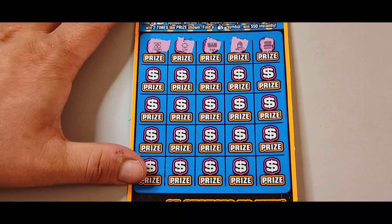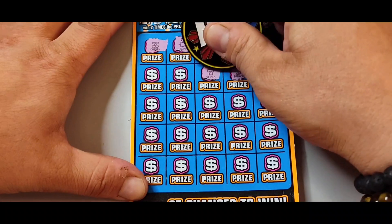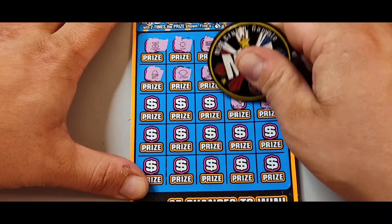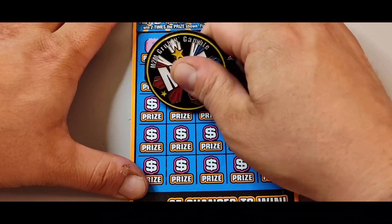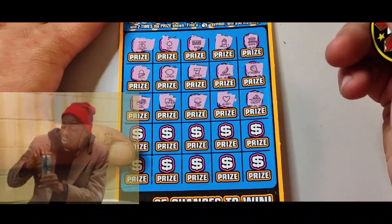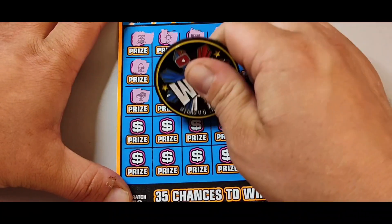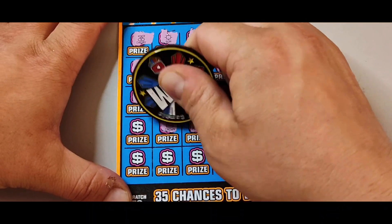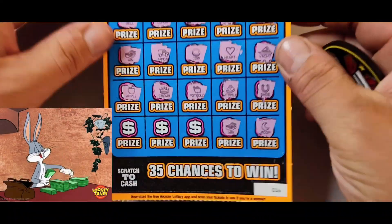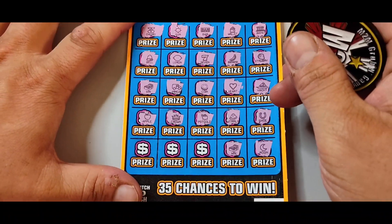Strawberry. I want to see the money bag or a 2x. Where are the stack of coins? There's a coin — I got a winner! This ticket's doing decent for me so far. I want to see the money bag. Moon. Profit ticket — we got two wins right there. Keep going, keep it rolling, baby.